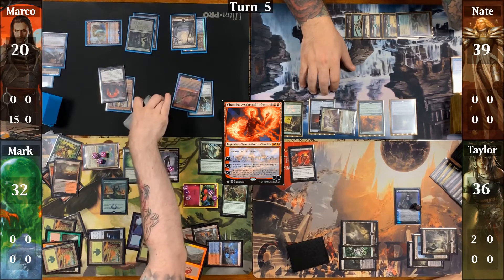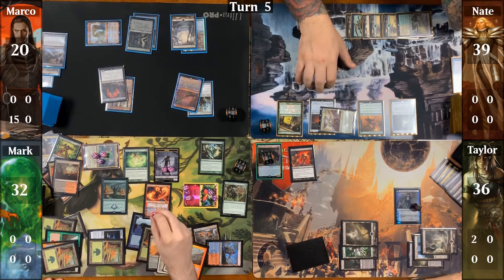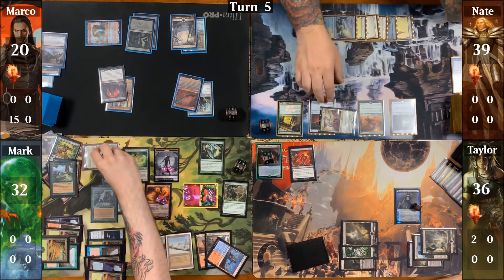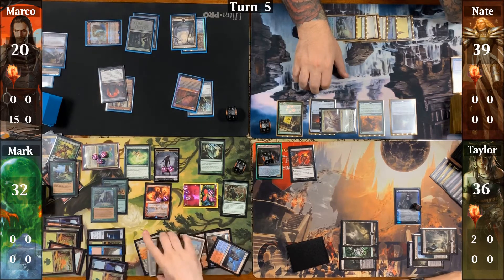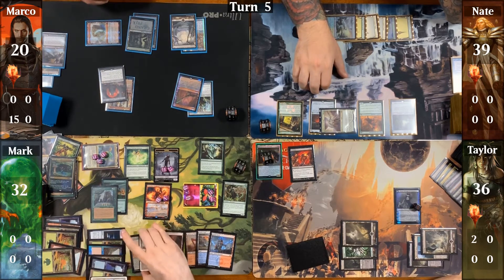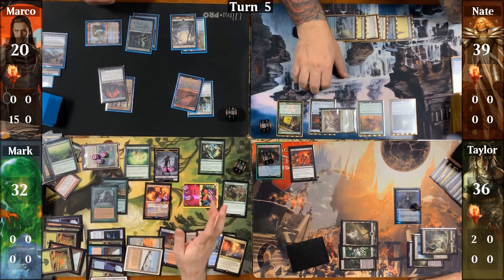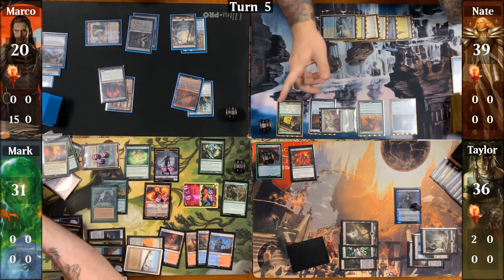Mark drops a Chandra, Awakened Inferno and upticks her, giving each opponent an emblem. He then casts Nature's Lore to grab a basic Forest and trigger his board again, casts a Growth Spiral to draw and drops a Scalding Tarn triggering everything again, then does the same with Explore and Prismatic Vista, cracking the Vista and Tarn to trigger his board yet again.